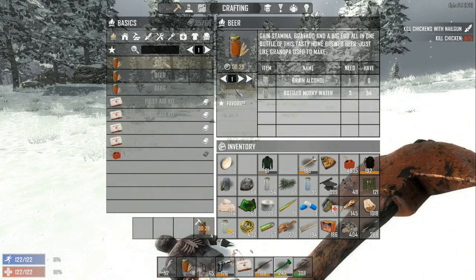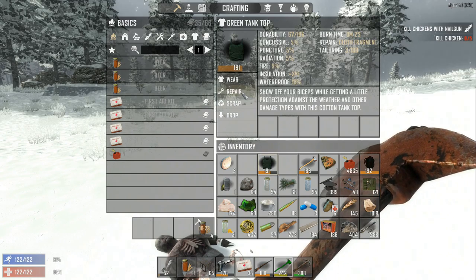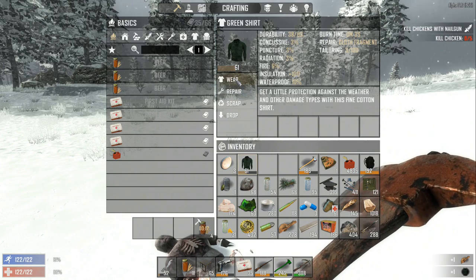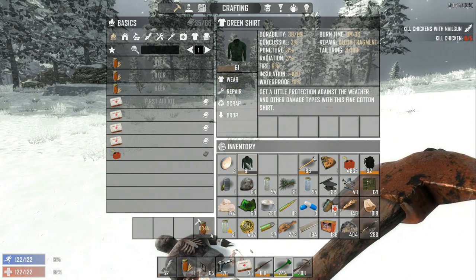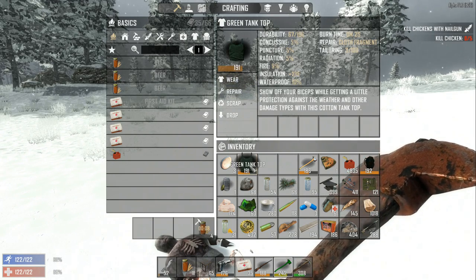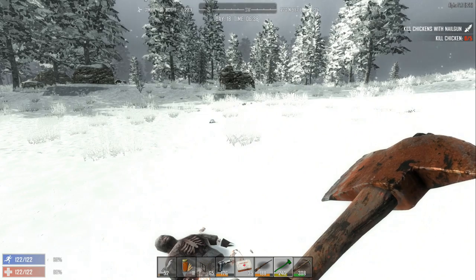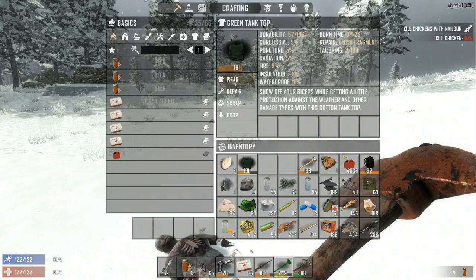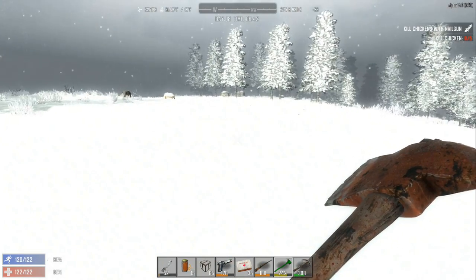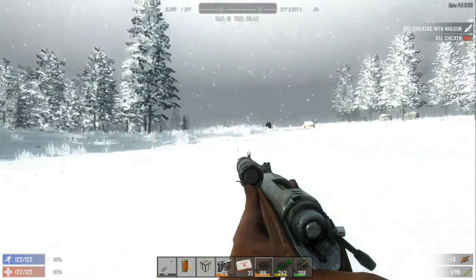Let's use the murky water — that's good. What am I wearing right now anyways? We need some insulation. Now we're getting warm again, I think we're fine. The other one has a little more protection in general, but this one has more protection from cold. Let's go ahead and kill this bear — it's right on our path and I think we're okay to take it on.